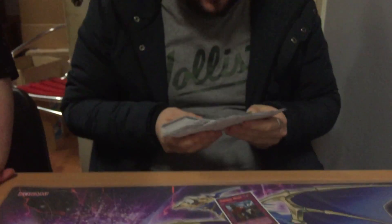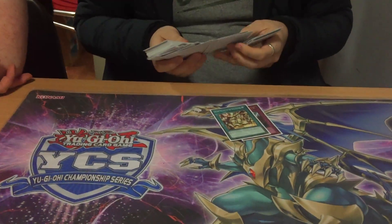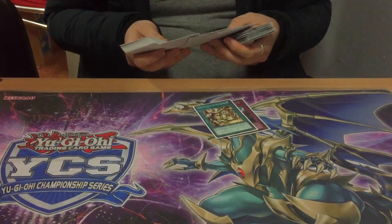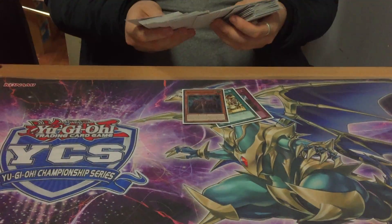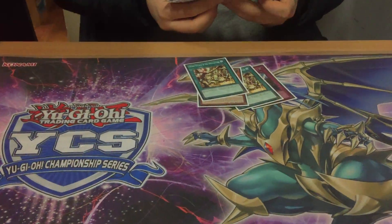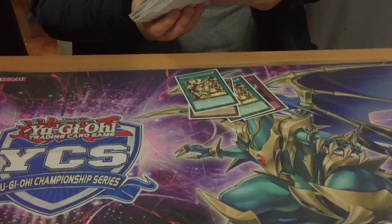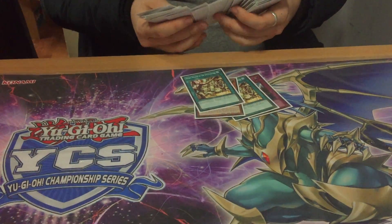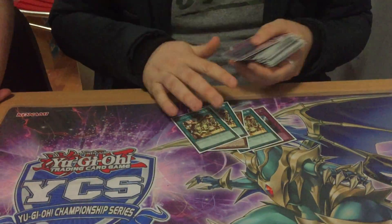Round four I played against Mech Knight Invoked. Game one — I don't even know what happened. Somebody I know walked past as I scooped, and I threw my hand on the table to show him. My hand was three Secret Village and some other cards — I just had nothing playable, so I normal summoned, set, and held a card in case I could Faker next turn. Then he goes normal summon Alistair — oh my god.